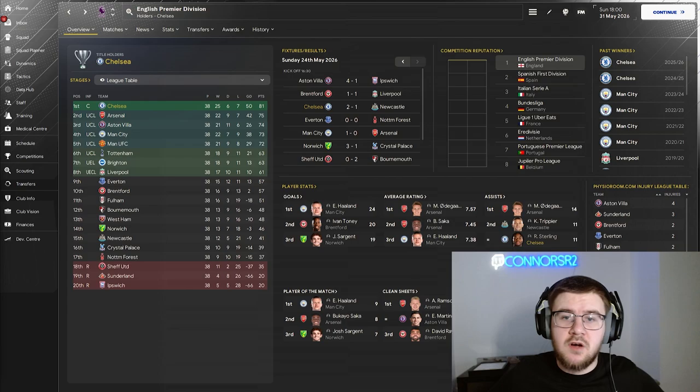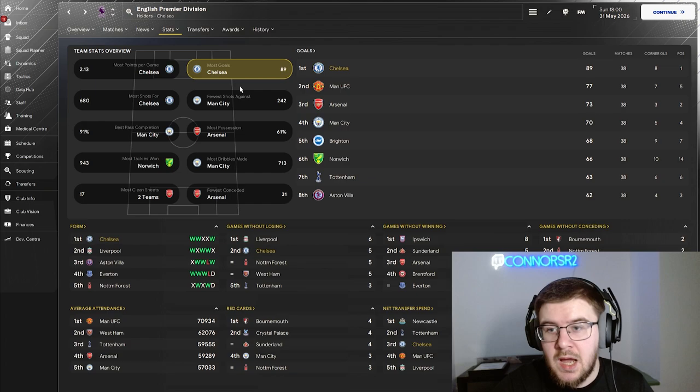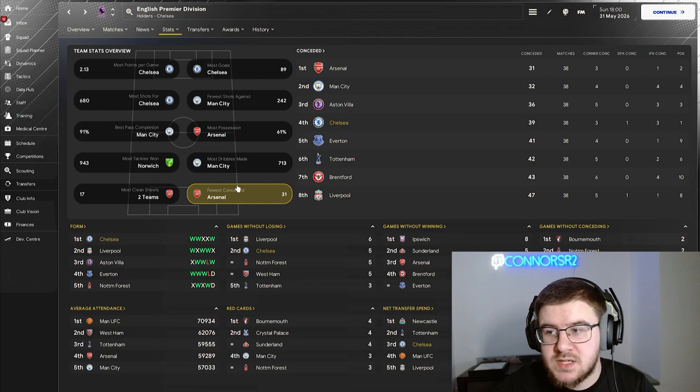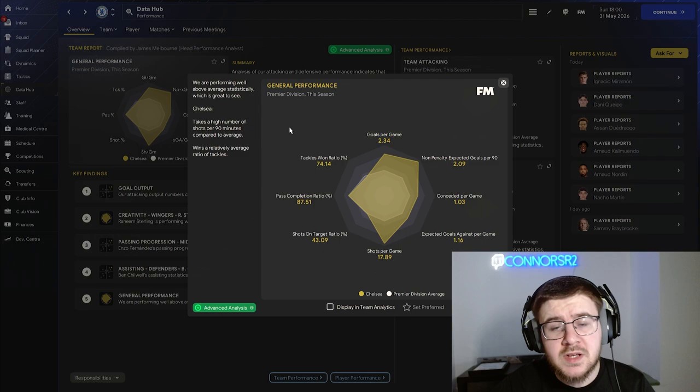Back-to-back Premier League champions — this time six points clear of Arsenal in second place. Chelsea come in again with 89 goals in 38 matches. In fewest conceded we're in fourth with only 39 goals conceded. The data hub shows 2.34 goals per game, conceded per game at only 1.03. We're up at nearly 18 shots per game, 43% on target and an 87.5% pass completion ratio. A fantastic season — the tactic is clearly working if we can pick up back-to-back Premier Leagues.